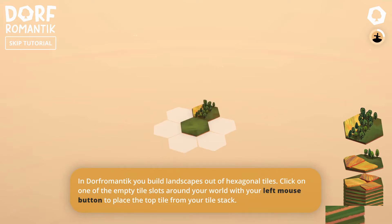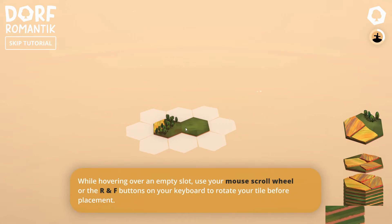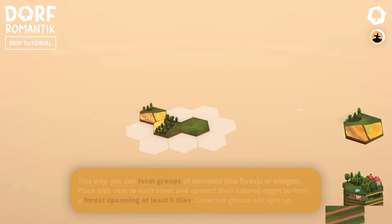So basically, we start off with this tiny tile. I haven't actually played this yet. We've got a stack of tiles here, so I presume I get whichever tile's on top and then I have to place it. Click on one of the empty slots and place your tile. I'm going to go there. Can I rotate you? Yes - with the mouse wheel, which is telling me at the bottom there.